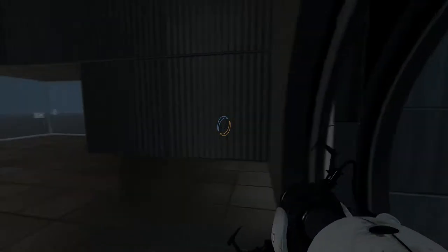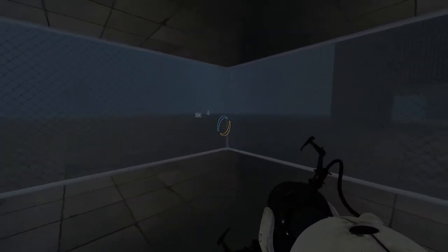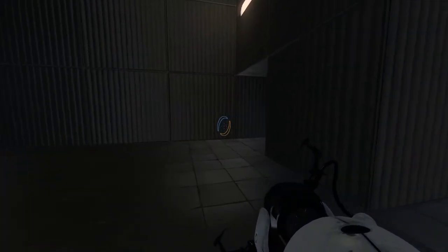Alright, A Normal Day Chapter 1. I can already see the turret — we've got like an observation window in this gigantic dark room. There's a turret over there who's not watching the cube directly behind him.